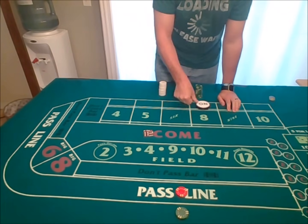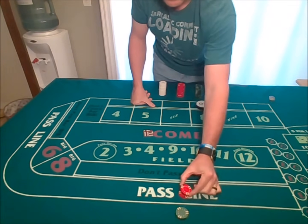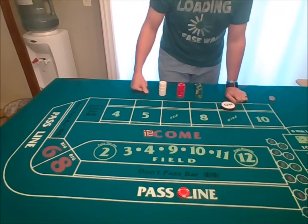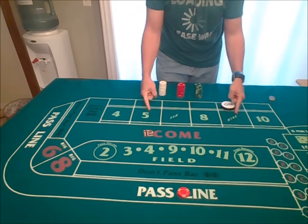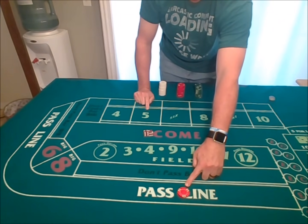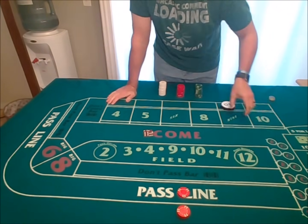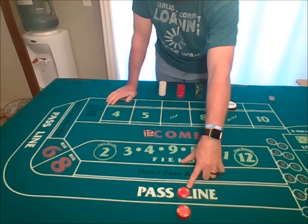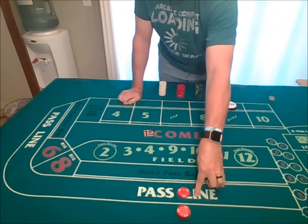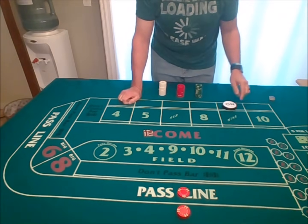This is exactly the same if the point were eight — you can take five times odds, so $50 odds. If the point is nine, four times odds are allowed on the five and nine. With $10 on the pass line, four times odds means $40 behind it — not $50. If the nine rolls before a seven, the pass line wins even money and the odds for the five and nine pay three to two. Your $40 would pay $60, plus $10 on your pass line even money — you win $70 total.